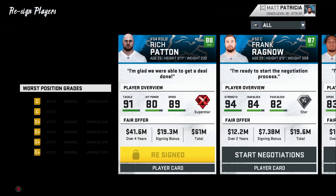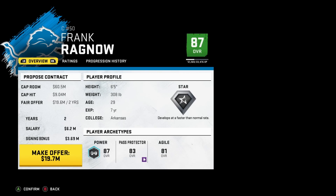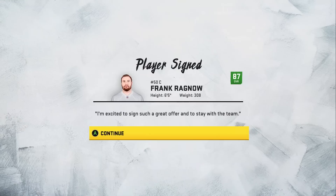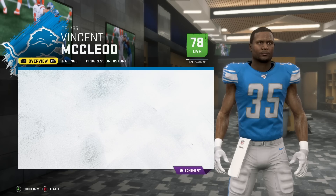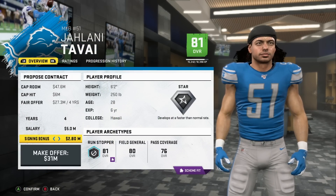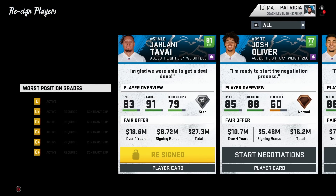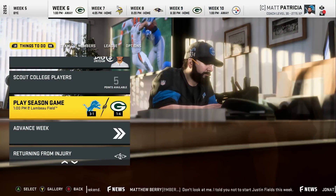We move on to some player re-signings. We get Rich Patton re-signed, going away with $61 million — our highest paid defensive player and the highest contract we've given to a defensive player in free agency. Frank Ragnow also signs the extension — he is 87 overall, one of the best centers in the league. Vincent McLeod gets his deal done, locked up for three more years through his prime. And Jelani Tavai, the leader on our defense, signs for four years and $31 million. We get four of our core guys re-signed, all in their prime, and we will be loaded for the future.